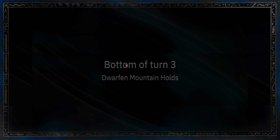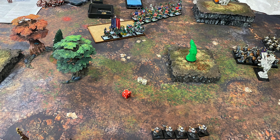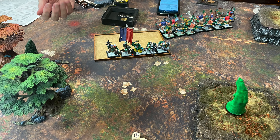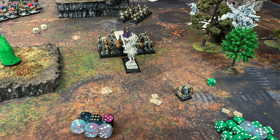Bottom of turn three, Dwarfen Holds. I march the Longbeards up to get within charging range of the Doom Diver next turn — he can't shoot me either. I turn my Hammerers to face the Black Orcs on the left. I shoot basically everything into the Orc Squad, killing a fair number and whittling them down to five — he passes his morale though. His Black Orcs kill the Warriors down to three and they break and run. He passes his hold check and turns to face my Hammerers. I still win through combat res against his leader but he sticks — a stalled combat for now.